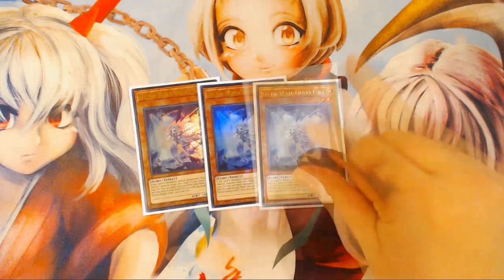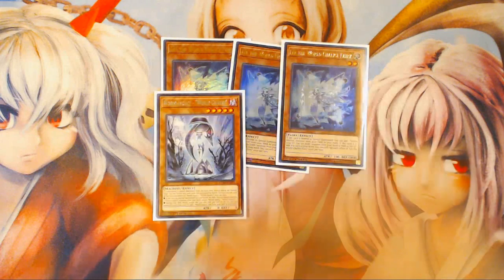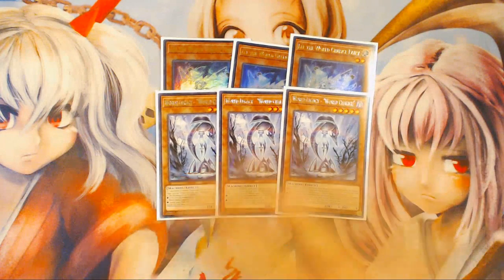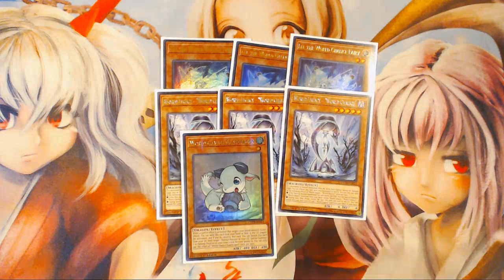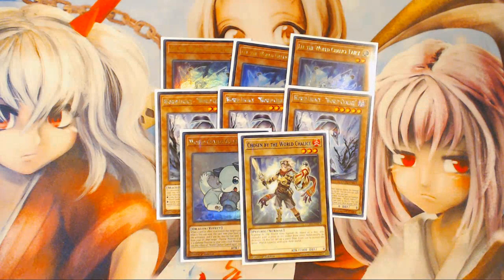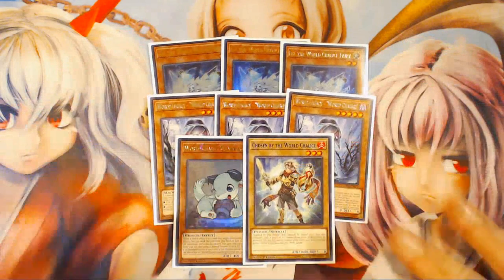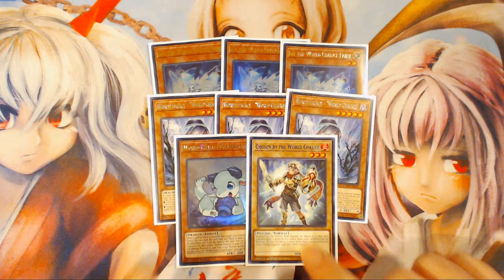The deck list is 40 cards. It starts out with three Lee the World Chalice Fairy, as should be pretty standard. Three World Legacy World Chalice — this is obviously your best World Chalice monster in your deck by far, bar none. Then one World Chalice Guard Dragon and one Chosen by the World Chalice. These are the only World Chalice monsters in my main deck — I'm only playing eight World Chalice monsters.